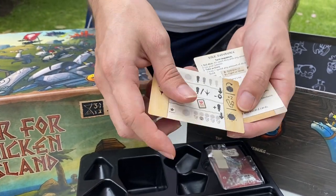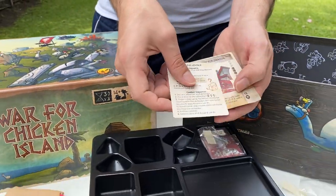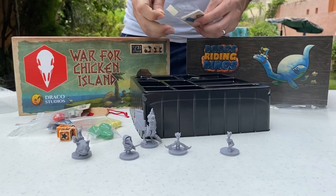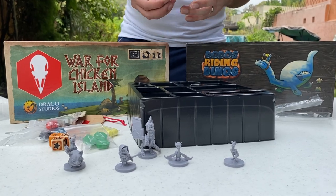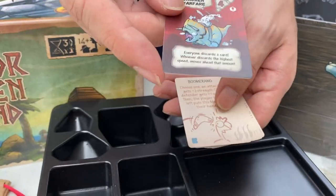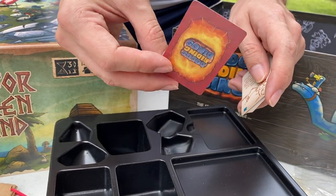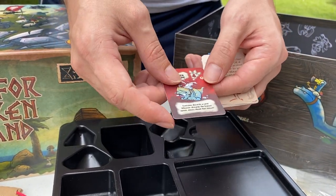This is a reference card for the solo mode and the Cluckthulhu mode, which we will talk about later. And another reference card for the fifth player. All of this will come in shrink wrap, though we are talking with our manufacturer to be more eco-friendly and find different solutions. This is a promo card from Dodos Riding Dinos, exclusive to you, our Chicken Army — a game that is coming soon.